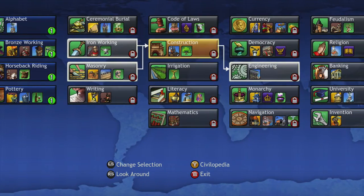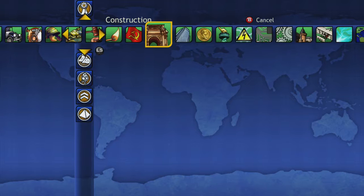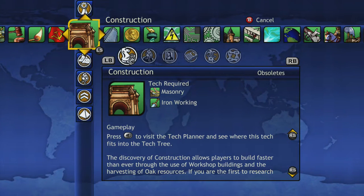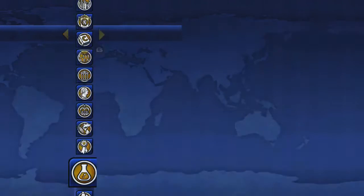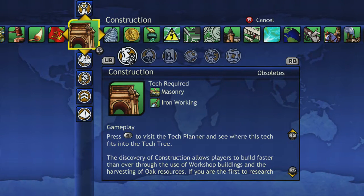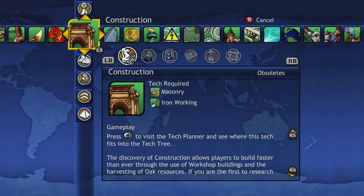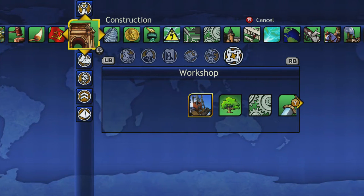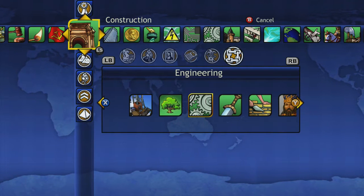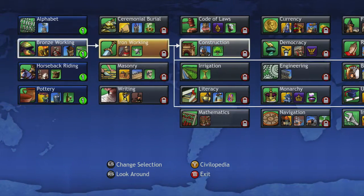Let's go ahead and jump over to Construction. It only unlocks one thing for advantages in going to the next tech. But looking at what it actually gives us — it gives us the Workshop, which allows you to build it if you have hills. And if you have hills and you build a Workshop, I think it goes up to two or three production — I think it's three, but it's really good to build a Workshop. It also unlocks the ability to improve Oak, so if you have Oak nearby you can get that extra production. And we can go up to Engineering from Construction.